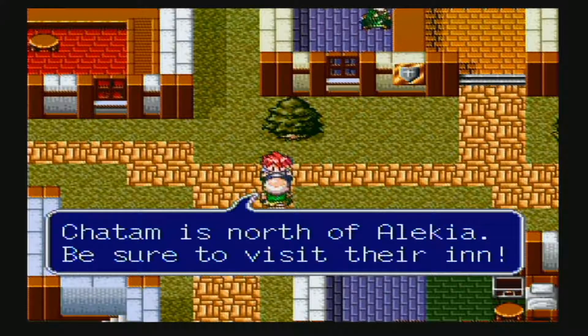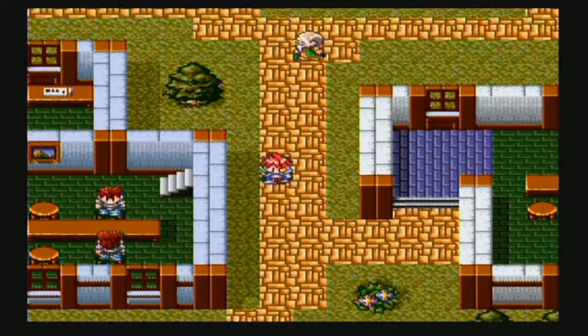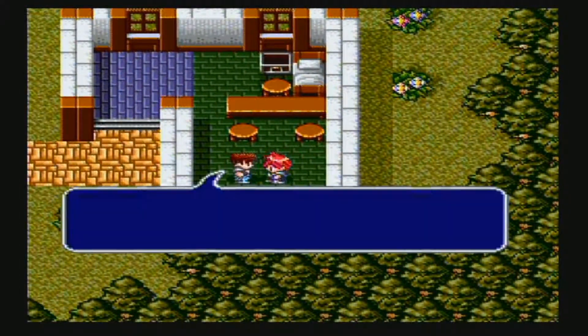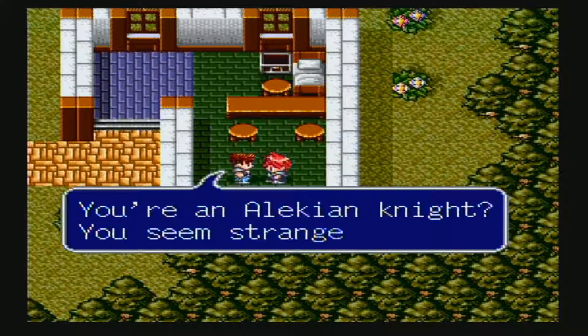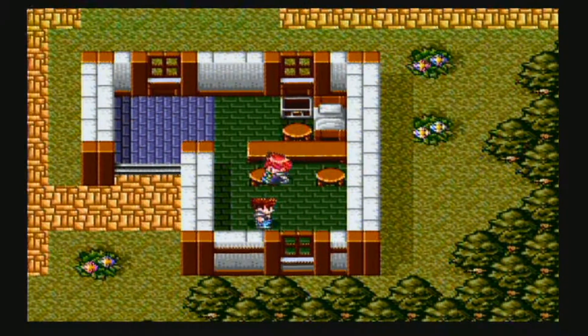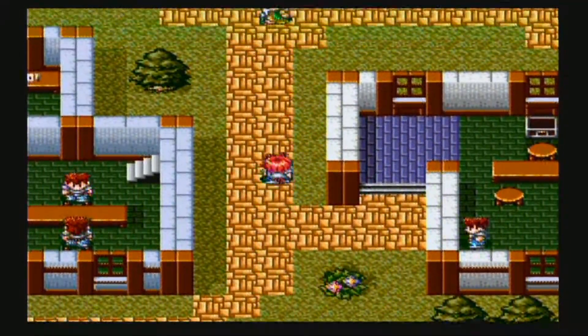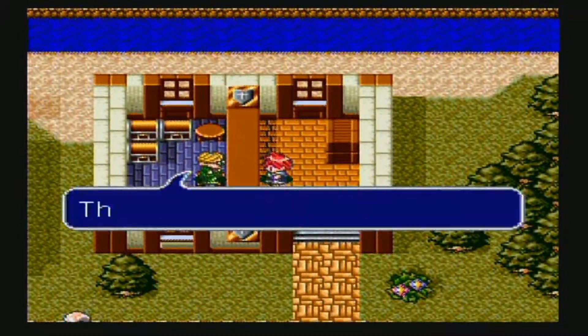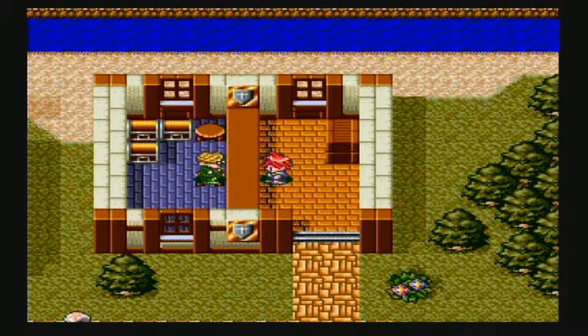Chatham is north of Alekia — be sure to visit their inn. 'You're an Alekian knight? You seem strange.' Well, that's a little harsh. Jackass. What about this guy? Armor — this is an armorer's shop. Cloth helmet. Yeah, that sounds good.